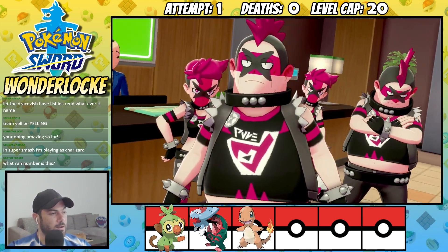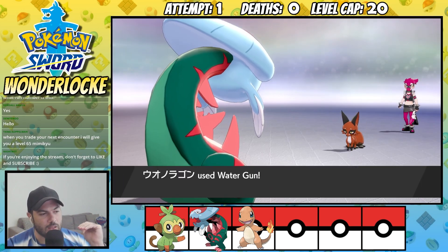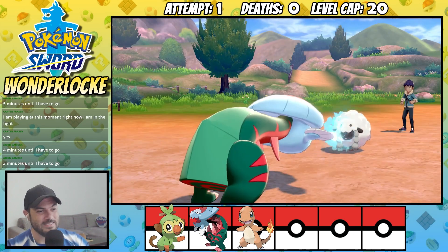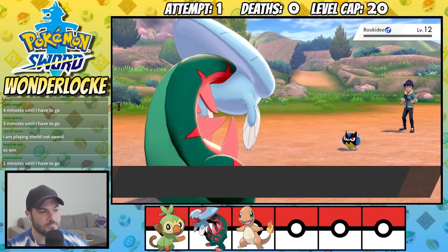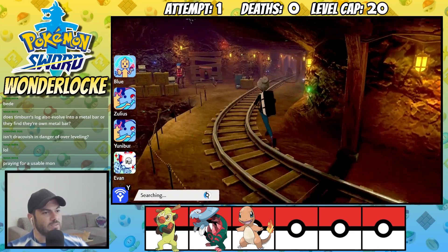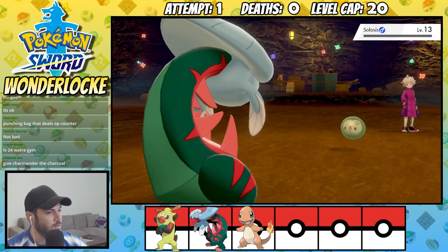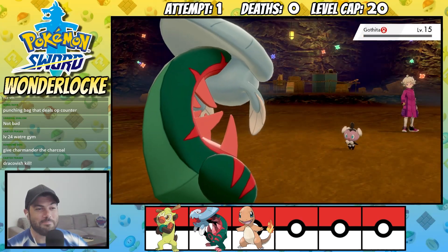We head to the hotel and I can finally get a chance to use my team in battle — and by team, I mean Dracovish, as this thing is an absolute monster and can handle anything that Team Yell throws at us. Hop then ambushes us demanding a battle, and once again this is the Dracovish show. Hop's Wooloo, Grookey, and Rookidee stand no chance against my Dragonfish Abomination and we dispose of them with ease. The Galar Mines is our next stop, and it is here that we get our chance to take out arguably the most obnoxious rival in all of Pokemon — Bede. Dracovish once again carries the team, and one by one all of Bede's Pokemon fall to brutal swings while taking almost no damage in return.